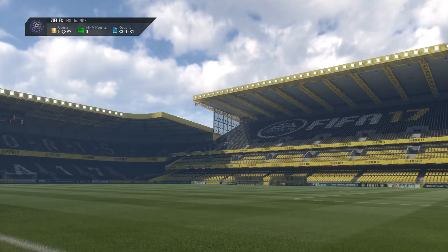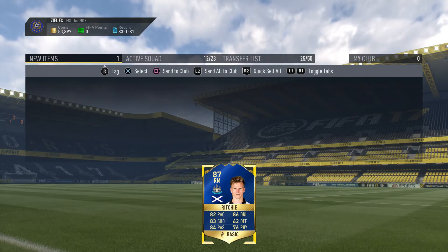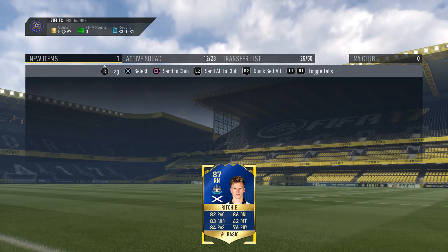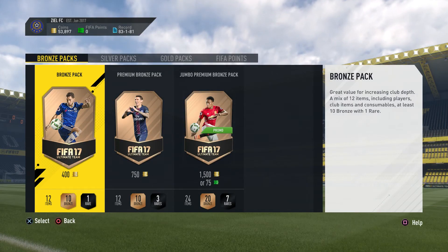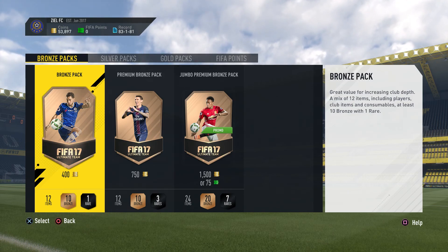That guy is not great — 82 pace, it's Richie. But I'm probably going to insert him into the Aubameyang squad builder so I can get that 88 Aubameyang and hopefully do better in the Weekend League. Hopefully you guys enjoyed this video — it's been your boy Zeal, subscribe for notifications on the next squad builder challenges, and I'm out. Peace.